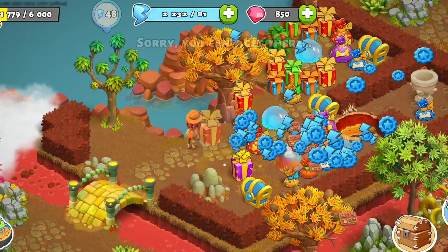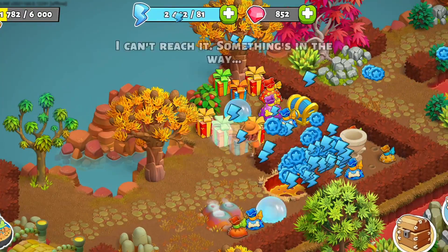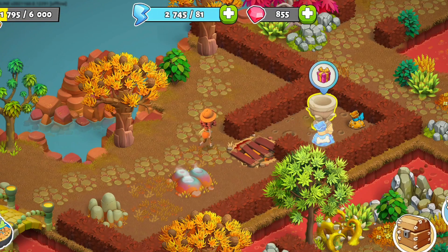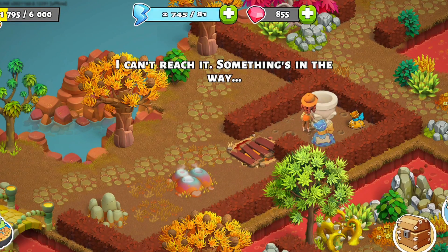Past the bridge will be a ton of gifts all for you. Collect them all and then fill the final pit of the event. You can then pick up the vase and upgrade your flower on your home island.